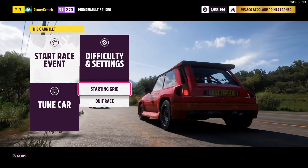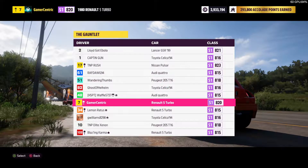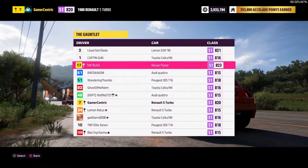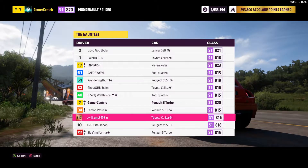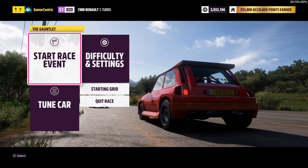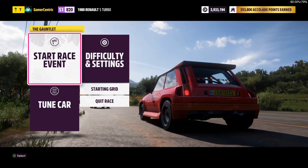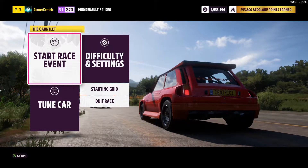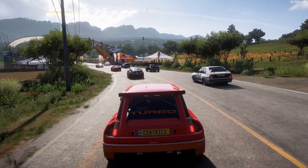Let's see what we've got on our lineup. We are running against Audi Quattros, some Celicas, Nissan Pulsars — they're a bit more powerful. There's a little 205 rally car, rated 823s. I think we'll be all right. This is the Renault 5 Turbo 1980, expert difficulty, the gauntlet — which is the biggest off-road dirt track in the game. Let's see what we can do against these boys.